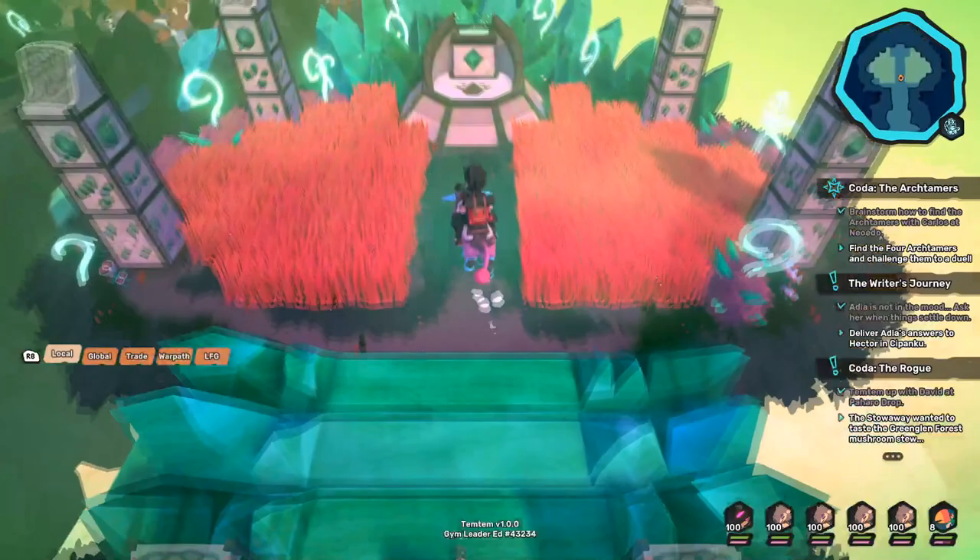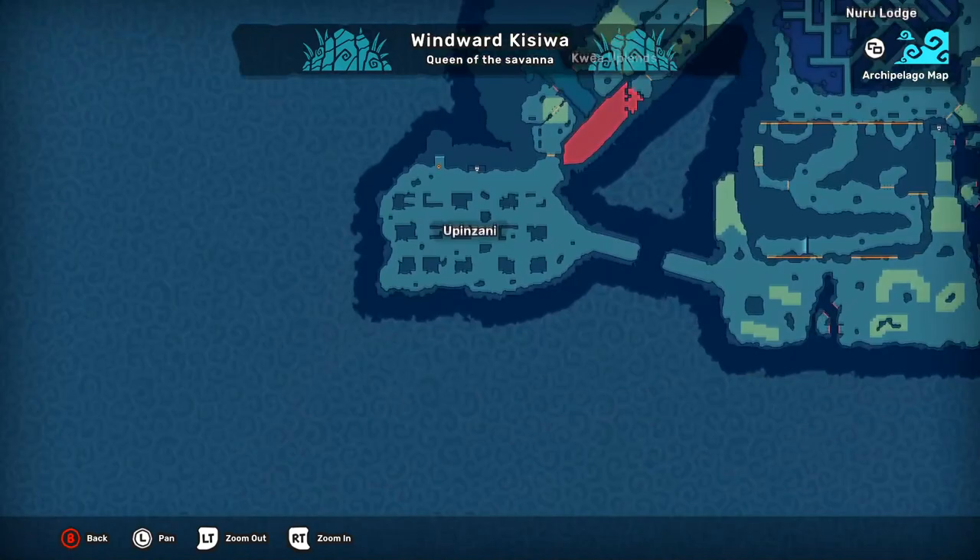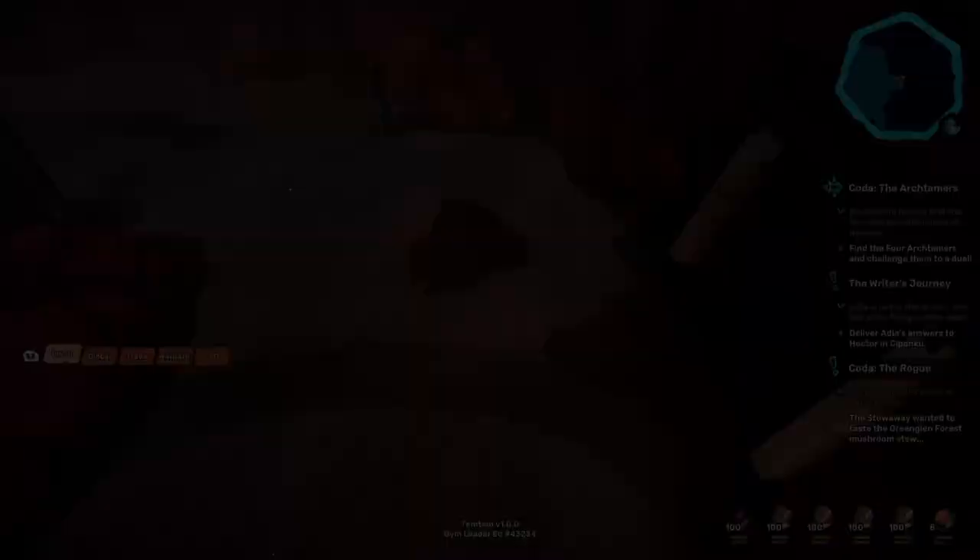Next we have the earth shrine, which evolves Tawai into Tworock, a wind and earth type, and can be located deep within the caves of Kisiwa as seen on screen.